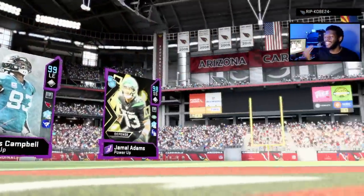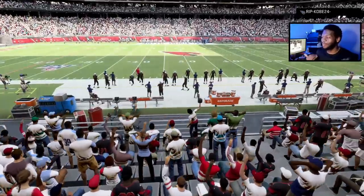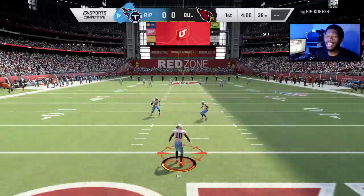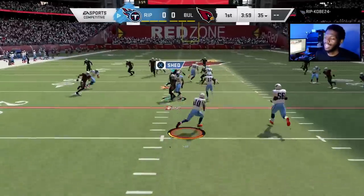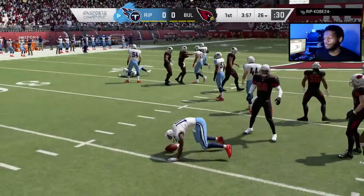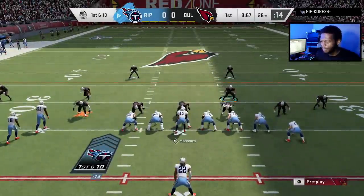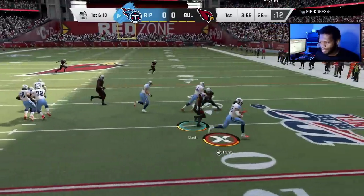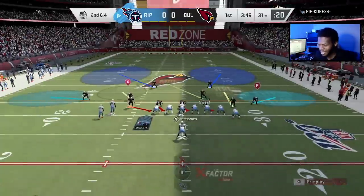Alright, game time. His name is Rip Kobe, so he's bringing a Mamba mentality to the game — he has a 99 overall team. This is gonna be terrible. There's no way he has a 99 overall squad, rocking the Mamba mentality, and is just bad at Madden. I don't think it works like that. Who is this running back? Derrick Henry? Bro, he has a squad. I'm gonna keep things real simple. This is bad. I'm sitting up for this one.